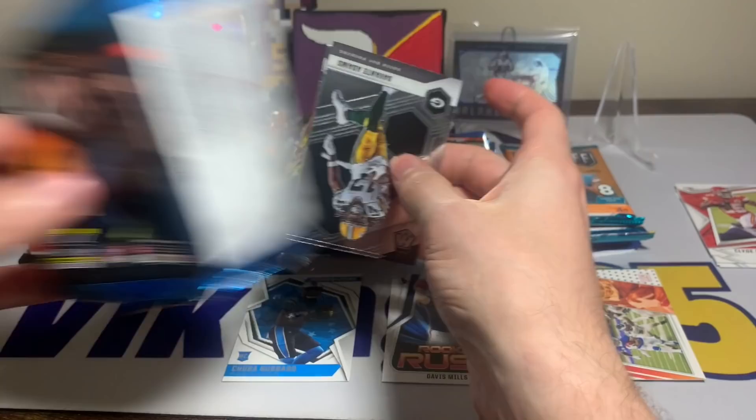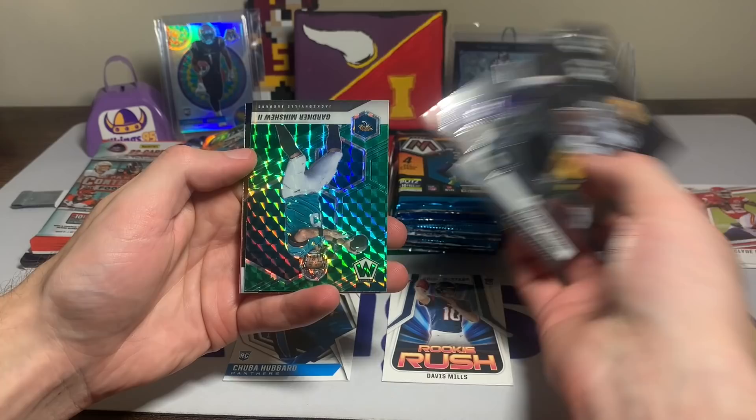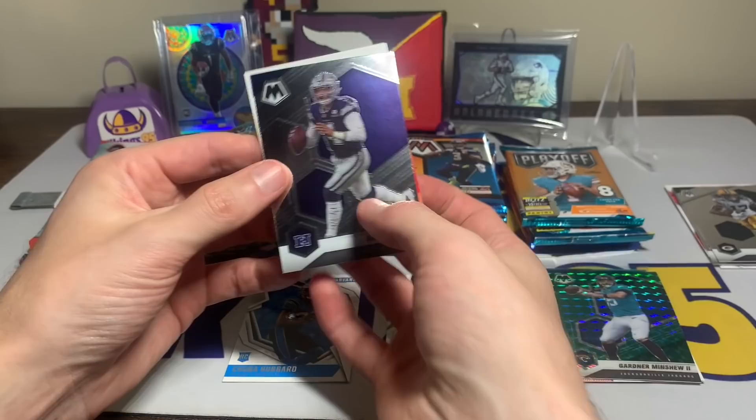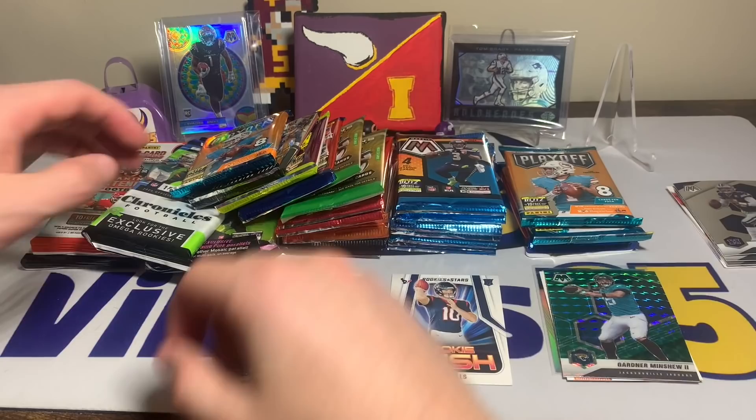Let's go to mosaic and see if it's a yellow reactive, because the yellow reactives will be out of the mega boxes. Looks like this was a blaster pack: Devante Adams, Blake Martinez, Gardner Minshew — we got a Gardner Minshew green, always got to love the mosaic shine — and then a Dak Prescott NFC. Kind of sad they don't have rookies in every pack, but it is what it is.